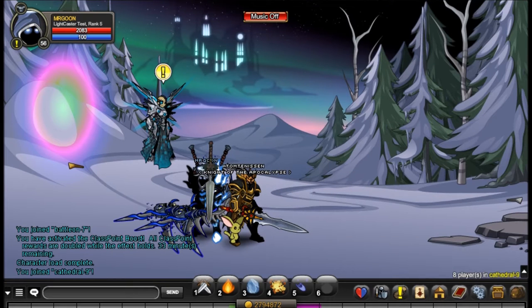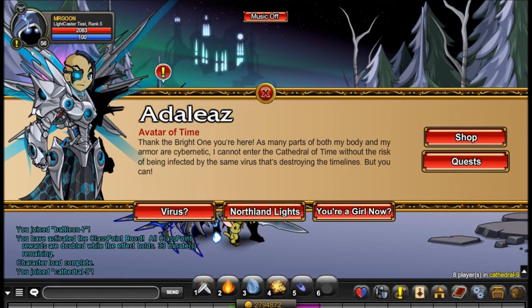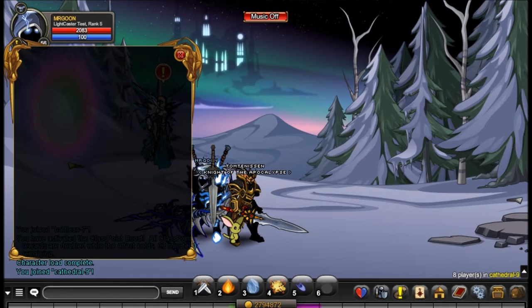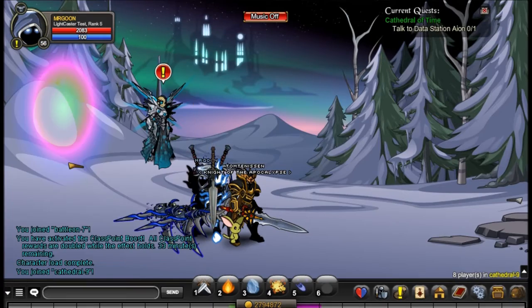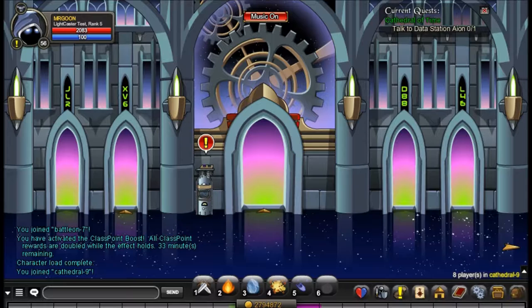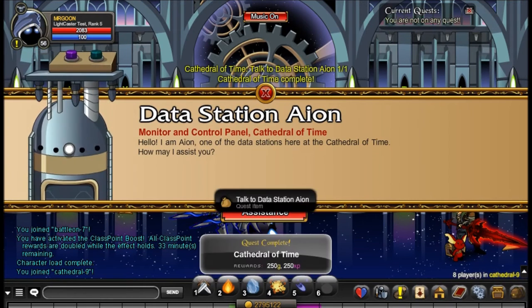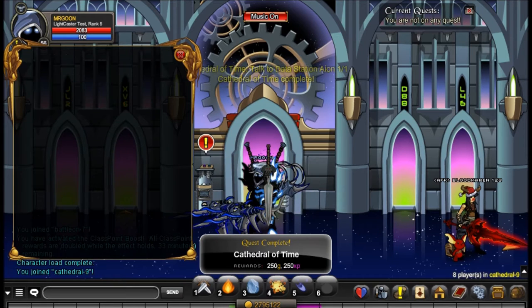Hello and welcome to yet another Adventure Quest Worlds video. Today I am here at Join Cathedral and I'm going to go through every single one of the quests for you all. The first quest is incredibly simple - just follow where I go and once the cutscene has loaded you can click on Data Station Aeon just here and he will have the first set of quests for us.